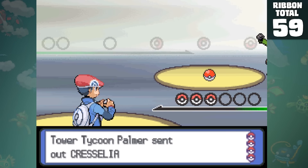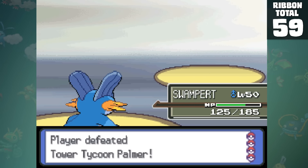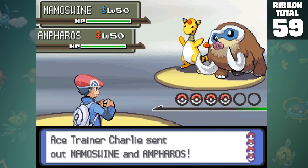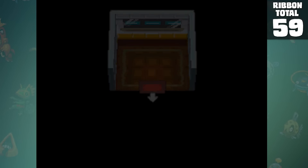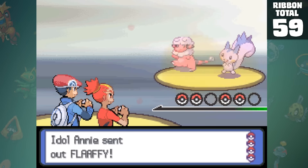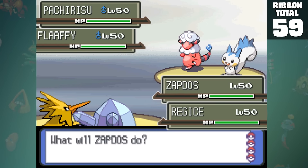The Double Ability Ribbon is for completing 50 double battles in a row — a format I'm probably best at, so thankfully I was able to finish this one on the first try. The Multi Ability Ribbon is also for double battles, but you have to team up with one of the follower NPCs. I just chose Buck because Regice can help with a lot of type coverage on my team. But none of these compare to the annoyingness that the Pair Ability Ribbon has to offer — it requires completing 50 double battles in a row with another person over DS Wireless.